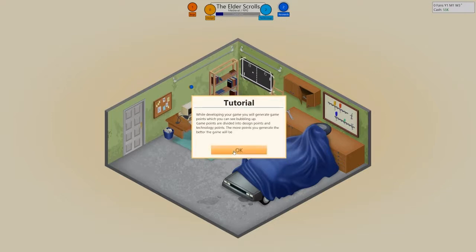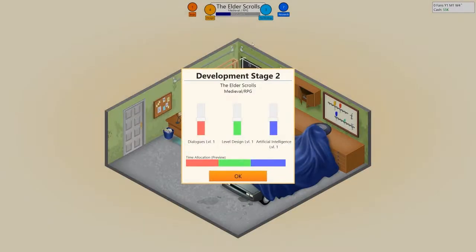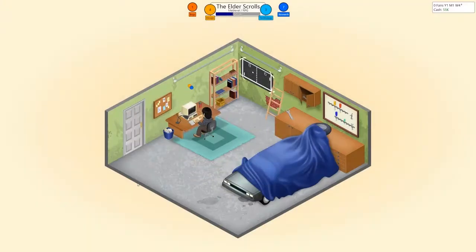Game development has now started. While developing your game, you will generate game points, which you can see bubbling up. Game points are divided into design points and technology points. The more points you generate, the better the game will be. From time to time, there will also be bug points generated. Bugs need to be fixed before the game can be released and increase development time and costs. Look at Phil go! It's an RPG, so dialogue would be pretty important. AI stays there, and level design just a little bit higher. He's going ham!